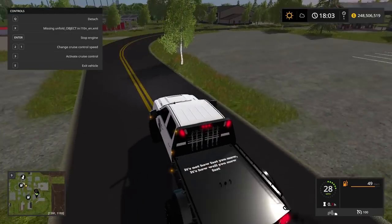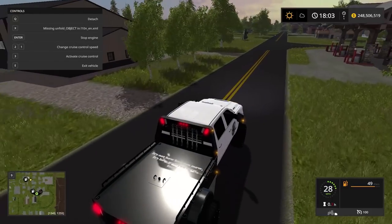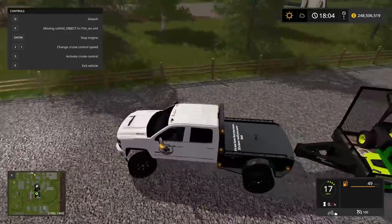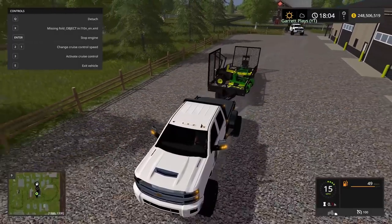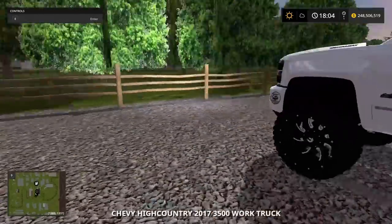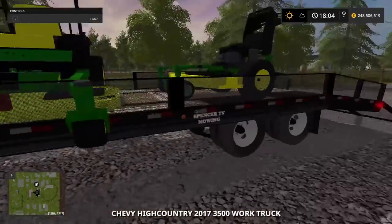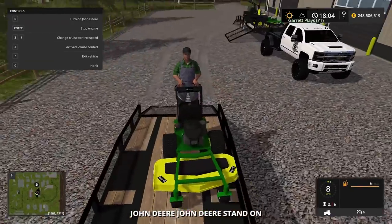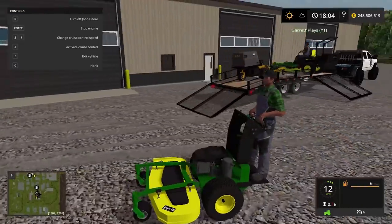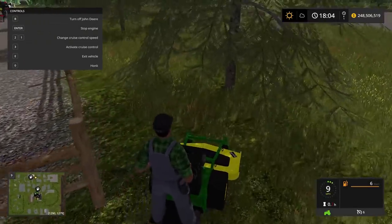Our first property is right here - this black and gray shop. We've been doing this one for a while. I believe this was a toy store but they went out of business. I'm going to take my stand-on to trim around the fences. Press B to start it up. You have the John Deere - we're all John Deere today, giddy up!